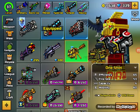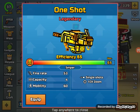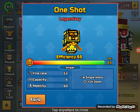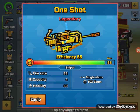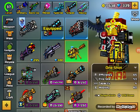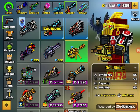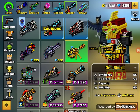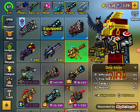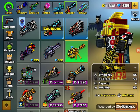We are going to be testing out the Golden One Shot. Legendary — it has an efficiency of 65, sniper has a fire rate of 53, capacity of four, and mobility of 60. Single shots with a 10x zoom. The only thing I noticed is this sniper only has four bullets, which might be a little annoying because you have to reload so fast you just get triggered and die.